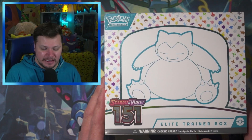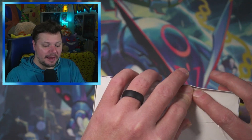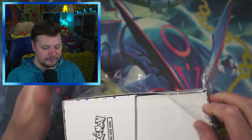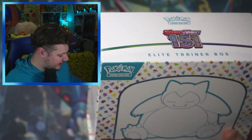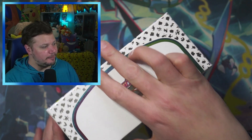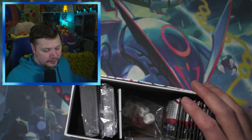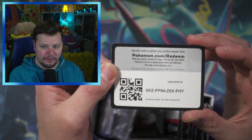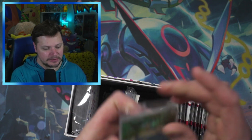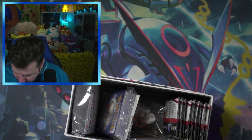Here is the Scarlet and Violet 151 elite trainer box. You've seen it, I've opened it a ton. Everybody on the interwebs have opened it and honestly I don't blame anybody that loves 151 because it is such a fun set. It's got all the original 151 Pokemon and it just gets me all up in my feels. Here's a code card for you — let me know what you get. And we do have the Snorlax promo card, which I have tons of because I open this set all the time.